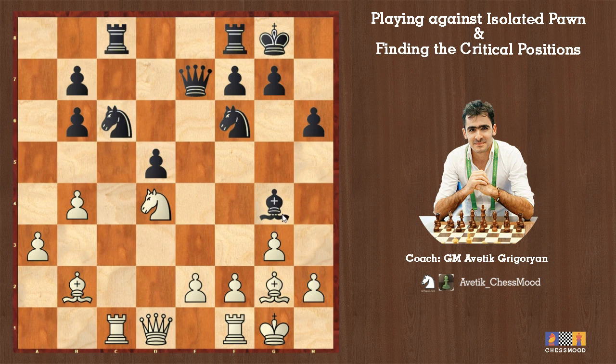After bishop h5, this is the first critical position of the game. In the Tarash Defense, whenever the bishop goes along the c8-h3 diagonal, it's a problem for black, because we should always consider knight f5 — a strong move. After bishop h5, Jonathan played rook e1, a solid move protecting the e2 pawn, but knight f5 was crushing immediately.